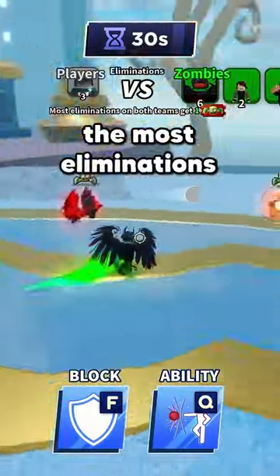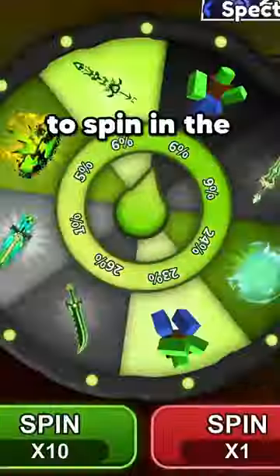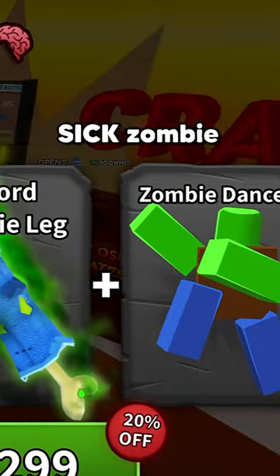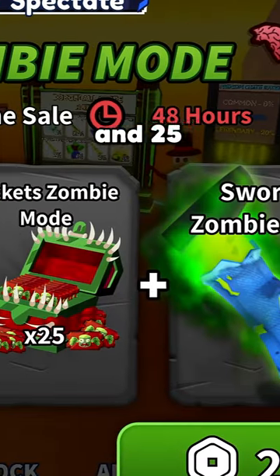Also, whoever gets the most eliminations on either team gets a free ticket to spin in the event wheel, which has all of these items. I highly recommend getting the zombie pack though, because you get the sick zombie arm sword and emote, and 25 free spins.